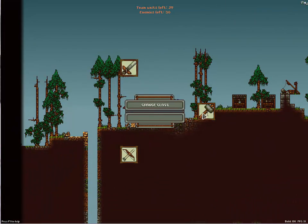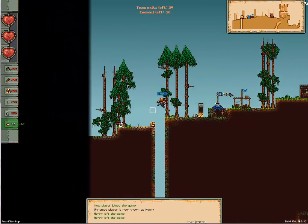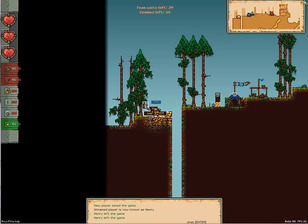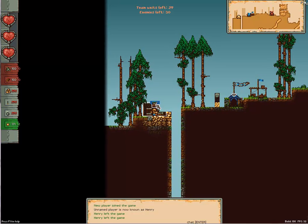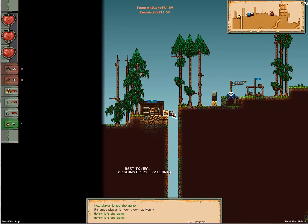The last thing I want to show you is the quarters, which is the third room we added. The quarters are used simply to heal — you just stay in the quarters and you'll get healed.